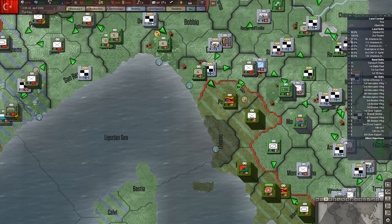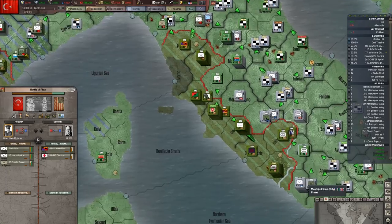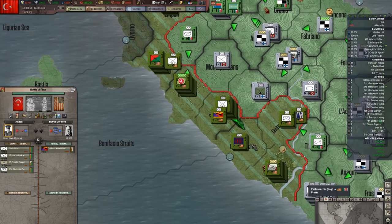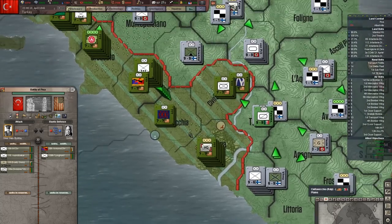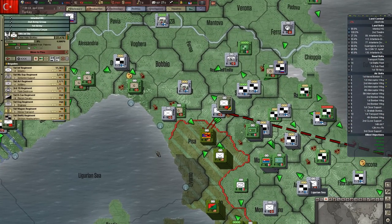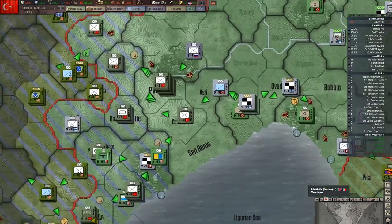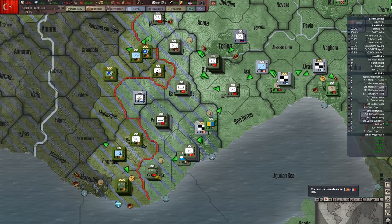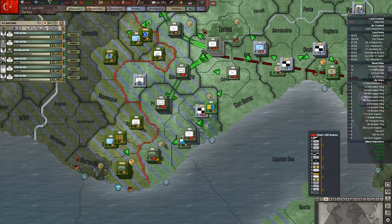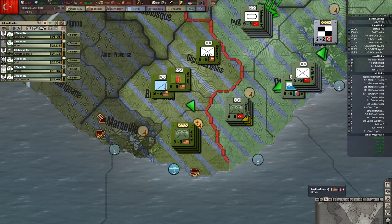Recon unit combined arms. We're attacking these guys with the Italians and the Finns, trying to collapse this pocket here. What we really need to do is get them cut off from their ports as well. I won that battle. I'm going to tell them to run towards that province right there as soon as they can. The Finns there can push out if they like. We're going to concentrate along the coastline here.